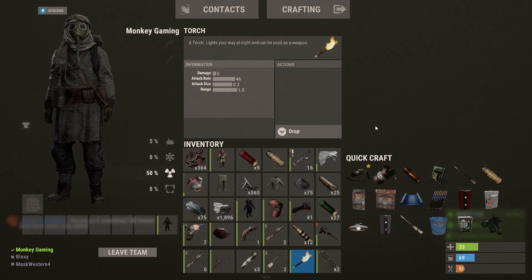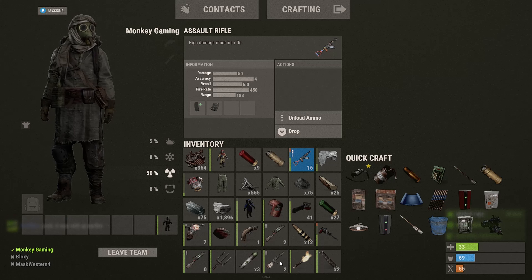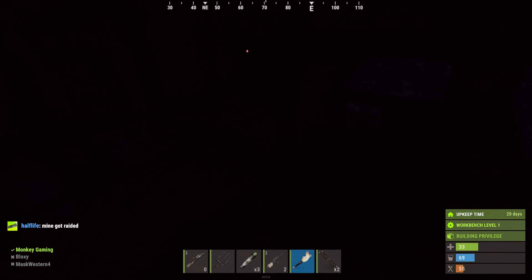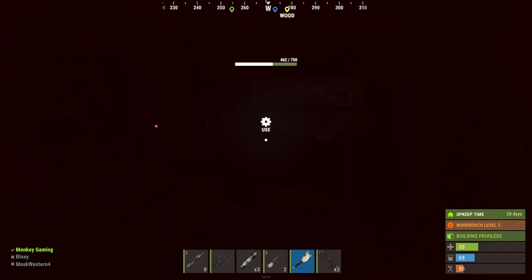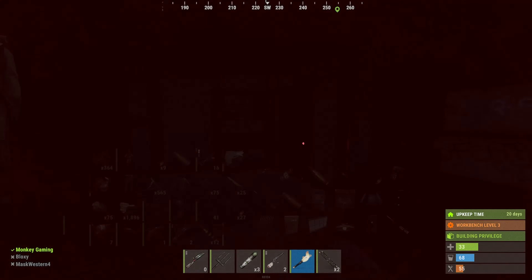I don't know what I got off his body, all I know is that I have an AK now, so that's pretty good. I think I might go back there with a double pump or maybe just this shotgun — this shotgun didn't even kill him even though I shot him twice. Now we can make molotovs and all of this stuff, but first I need to do something. I'm hoping I do not get raided.